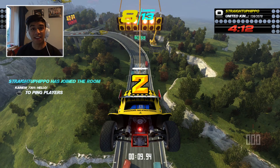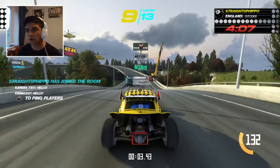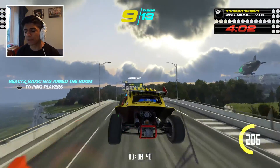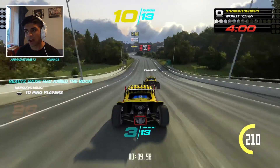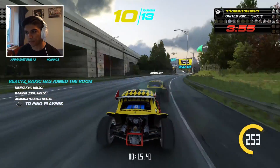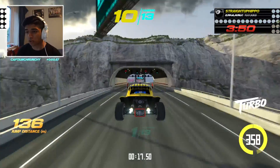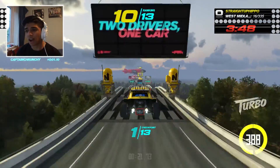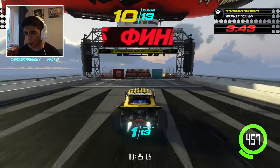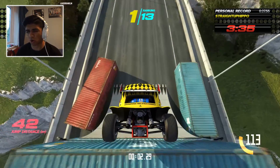The basic premise of Track Mania online is to try and get the fastest time in the lobby. There are different types of lobbies — stunt lobbies, time attack lobbies, a whole bunch of things you can do. Today we're in a time attack lobby, and obviously the premise is to get the fastest time possible. It goes across all types of terrain — there's dirt terrain, canyons. Come on, we're gonna get first place — boom!